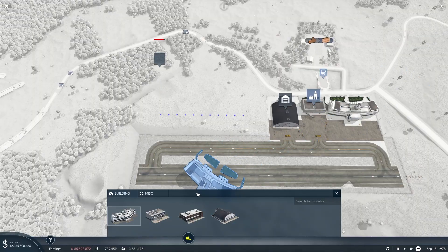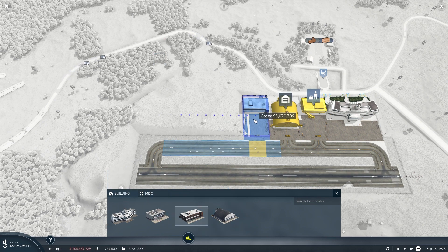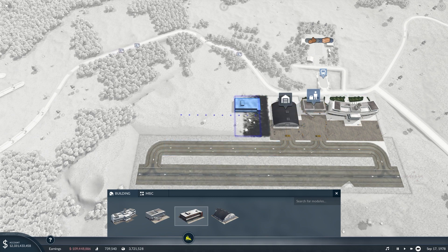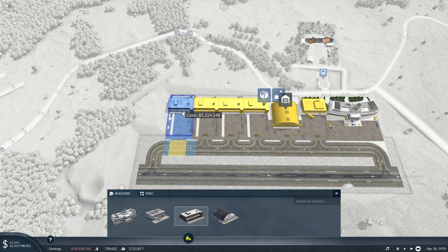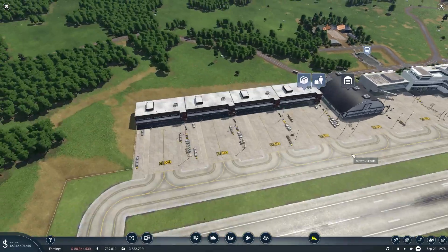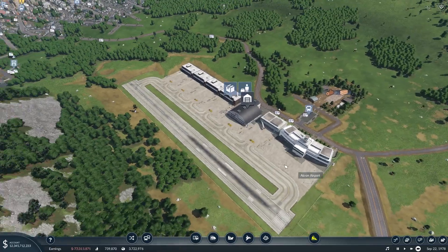Here we can add a couple of cargo terminals — this will primarily be used for cargo so I want to make sure it has enough capacity for everything we'll need. That's our new airport and I think it'll do just fine.